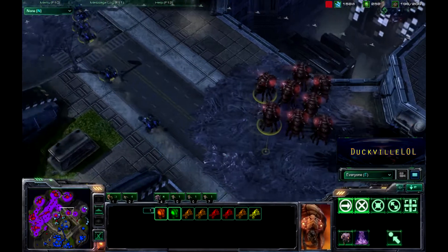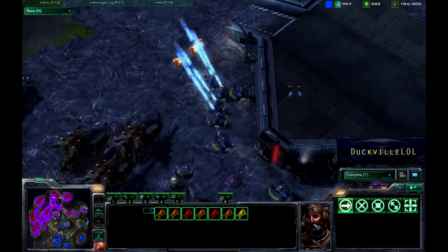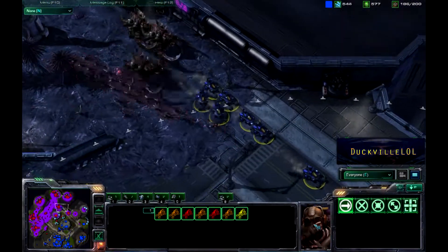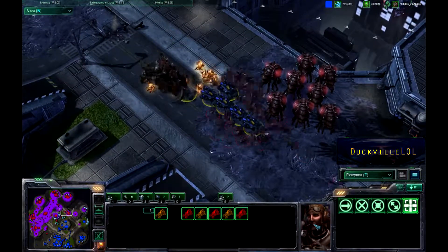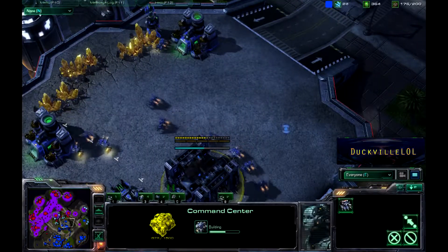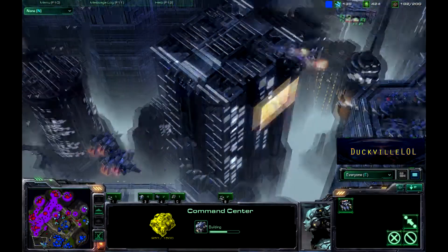We've got some Hellions coming across to try and put some more harass down on Iger's forces, but he sees the Ultralisks come in and probably knows there's a Fungal Growth around as well. The Zerglings are trying to trap all of these Hellions and they do get the trap in — and those Hellions just get absolutely smashed by the Zerglings.